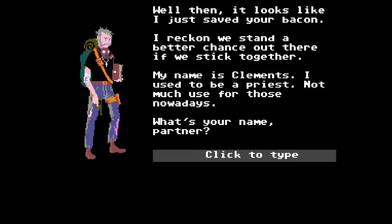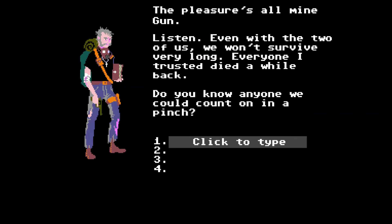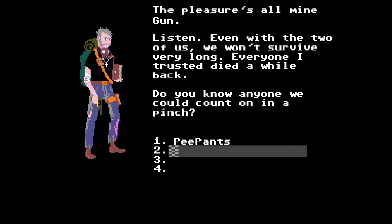I reckon we stand a chance — a better chance out there if we stick together. My name is Clements. I used to be a priest. What's your name, partner? Just call me Gun. Pleasure's all mine, Gun. Listen, even with the two of us, we won't survive very long. Do you know anybody that we could count on in a pinch? Yeah, I'm gonna just call P-Pants — gotta capitalize Pants. P-Pants could help us out. The guy who gifted me this game is probably pretty good. I assume he knows what he's doing.